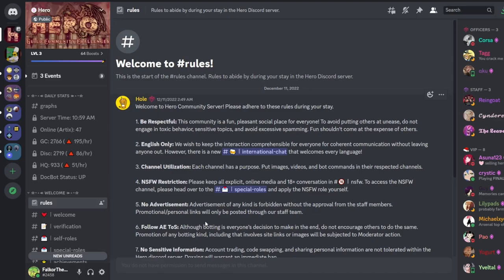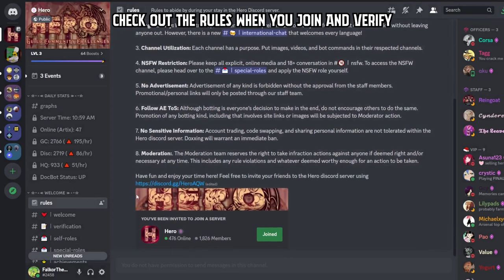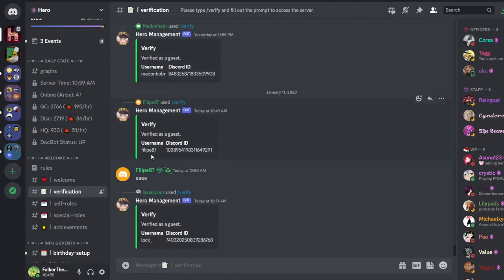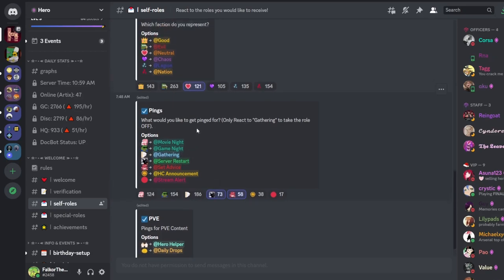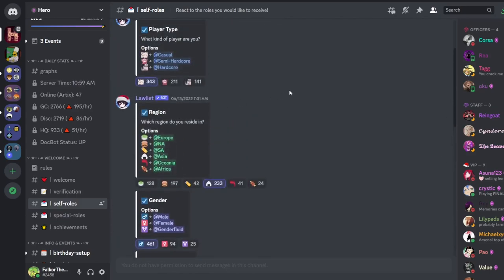So it's on the Hero Guild's Discord. When you join, it should look something like this. If not, just click the rules, read through them, make sure you understand them, then go to verification and do slash verify as you can see here. Past this, if you go to self-roles, you can click different things to get notified for things like when the server reset is, set advice, stream alerts, which faction you're in, etc.